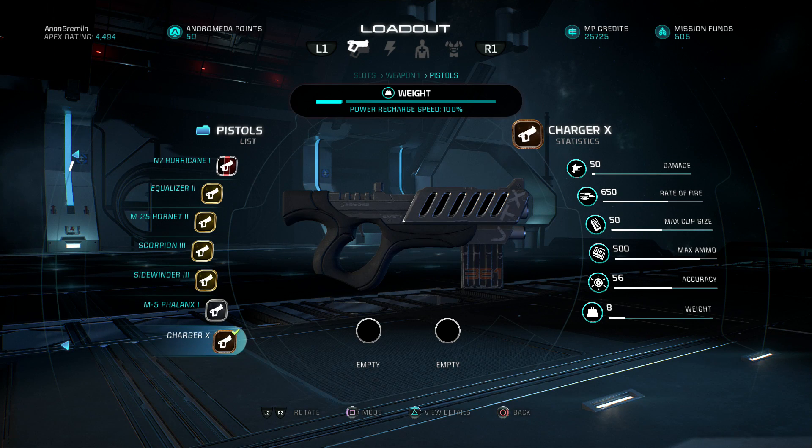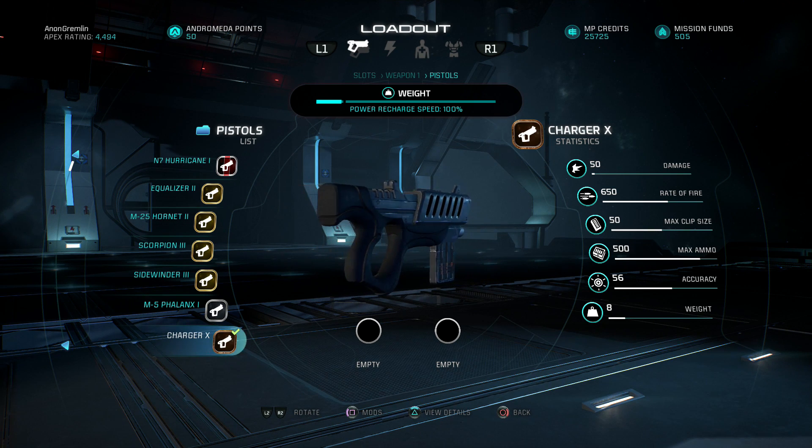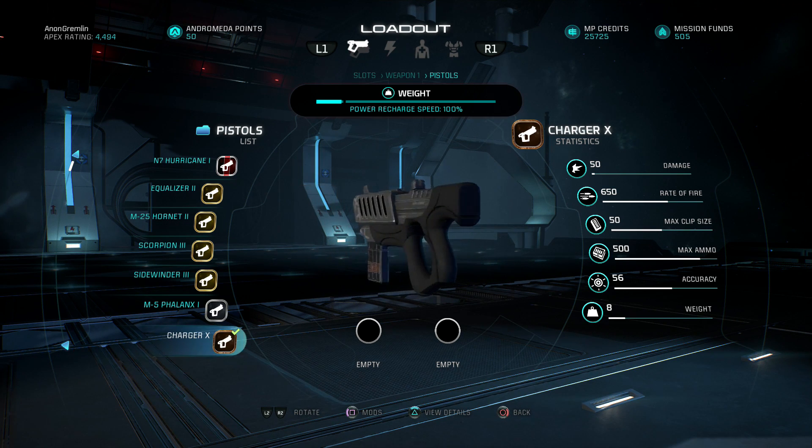Hey guys, welcome to another Anoncroomian video. Today we are looking at another common weapon and how it performs at rank X — today we have the charger pistol. Looking at its stats, it has 50 damage, 650 rate of fire, 50 max clip size, 500 max ammo, 56 accuracy, and 8 weight.